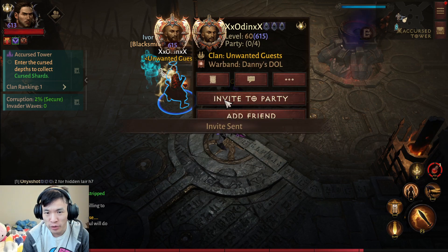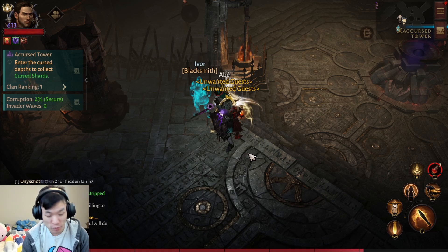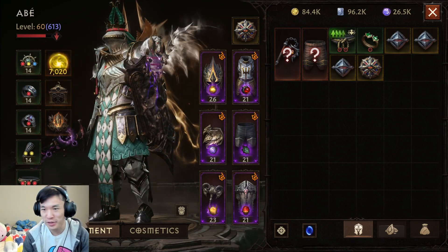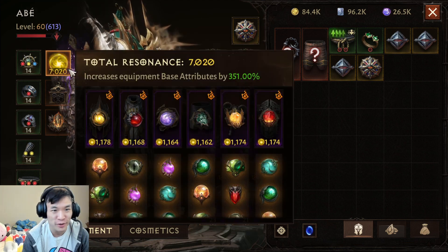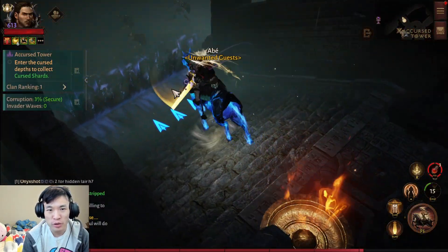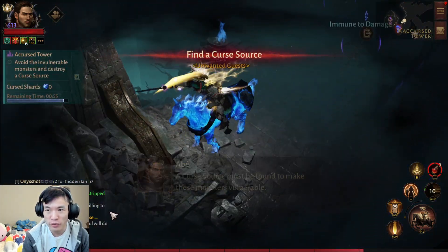I'm on a buddy's account — a Crusader — with a speed build on. 7K combat rating, look at that. You choose a path, go here, and just kill things. Some things are immune so you just gotta go to the left.